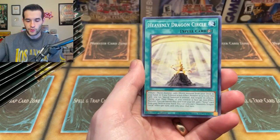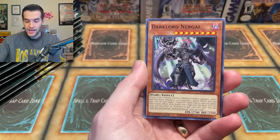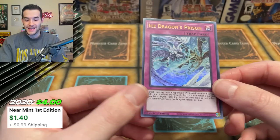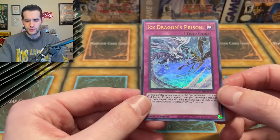We got Dark Lords, Diameter, Heavenly Dragon Circle, Captain Roland, the Diced Dice, Melfi Finney, Thunderhand, Dark Lord Nergal — and oh, an Ice Dragon's Prison! Now we're talking. This was a big one in 2020 and still a pretty good card to this day. But as I mentioned, reprints. This thing has been reprinted — I think it was Ghost from the Past.